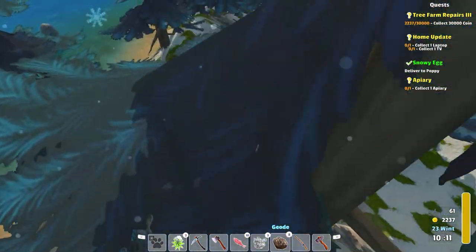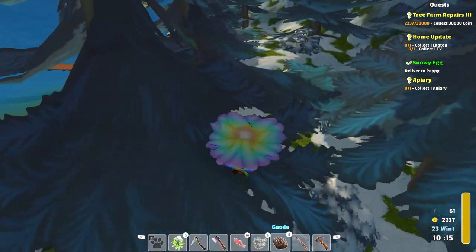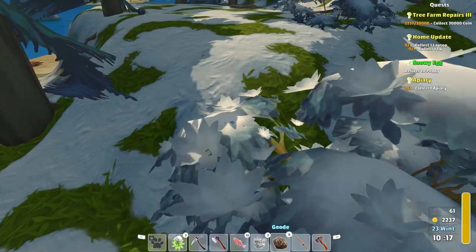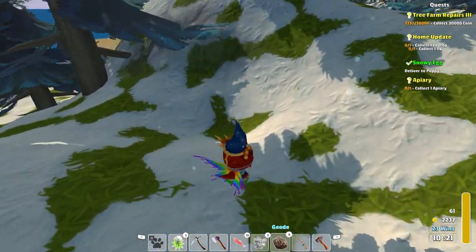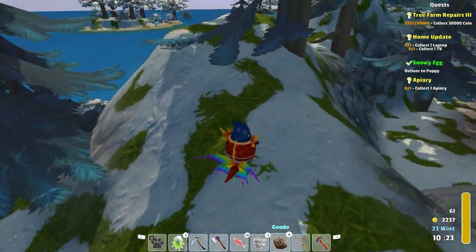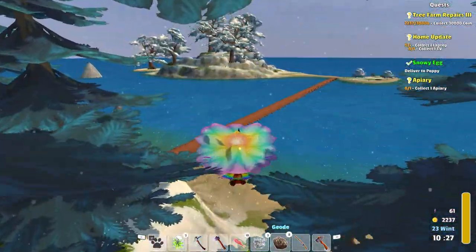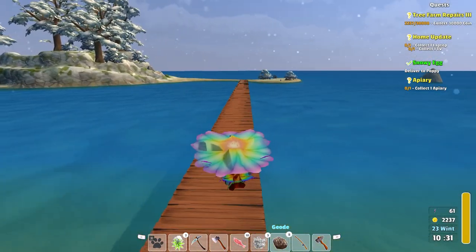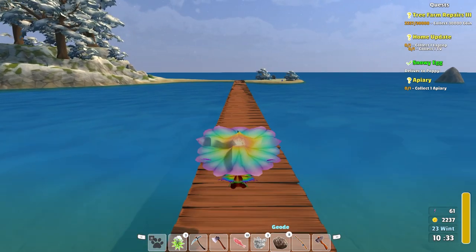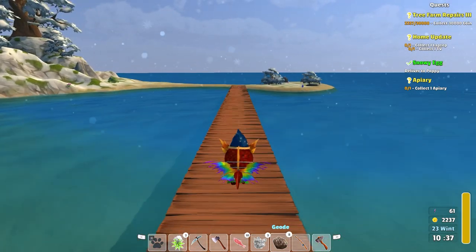Ah, that's a chest I don't really need. And we're done with the penguin. Let's just check for eggs as we go by here, and we'll get over to Geode Island. I will pop over here and check on the bees. We may as well do a bee run since we're out this way. I frankly don't really want to come out this way if I don't have to. So let's do this.